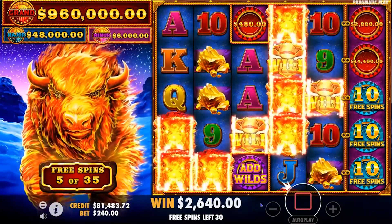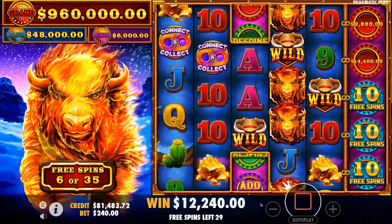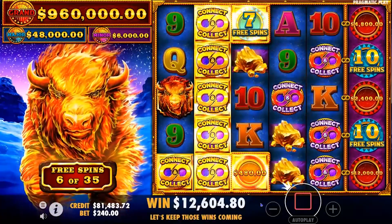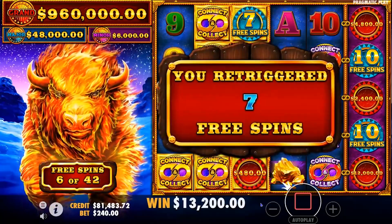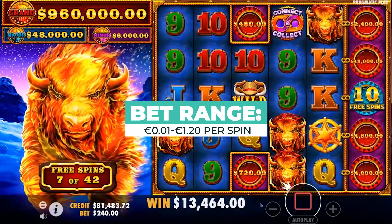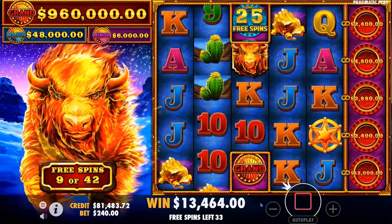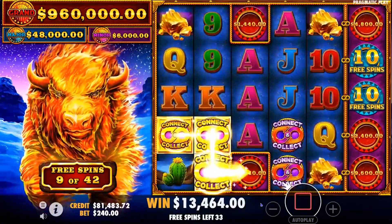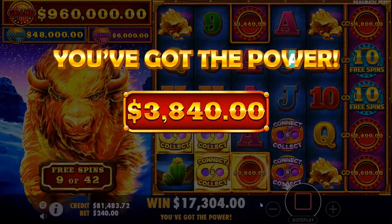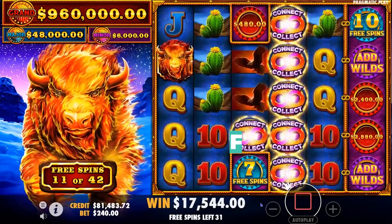Feeling the heat? Then it's time to join the stampede with Pragmatic Play's Fire Stampede. The game's RTP of 96% is about as average as it gets, but you can adjust the RTP down to 95% or 94%. This is a high volatility slot with a reasonable bet range of between €0.01 and €1.20 per spin, which should fit most players. The game's Connect and Collect feature can trigger five different features, including bonus rounds. Whether you prefer desktop or mobile, Fire Stampede plays smoothly on any device. Click our links below to try this game and receive special offers.